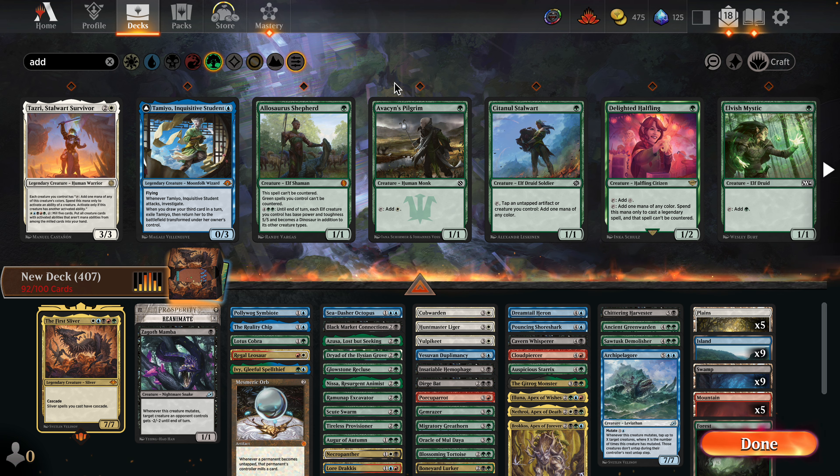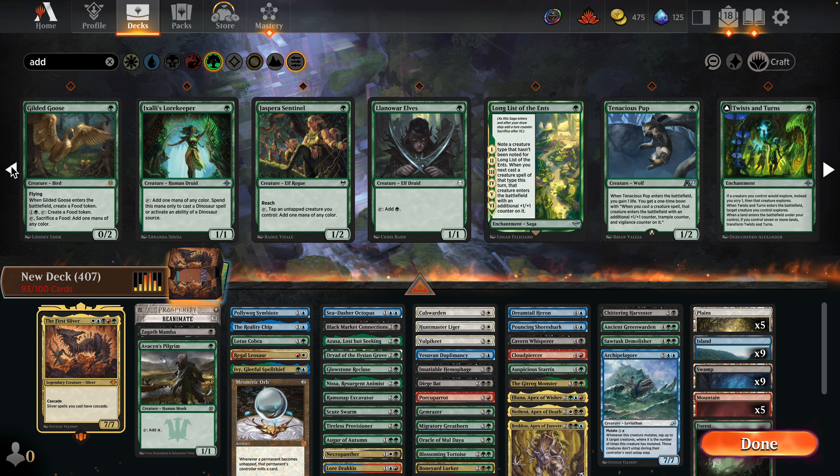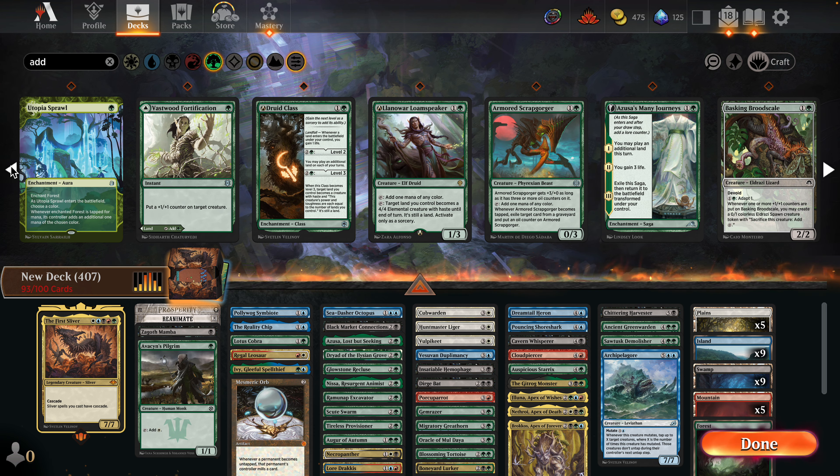For black, I usually have Undead Butler — that could be a weird choice we could Mutate onto. The Palantir is kind of interesting — I don't hate it. It's a nice source of card advantage.